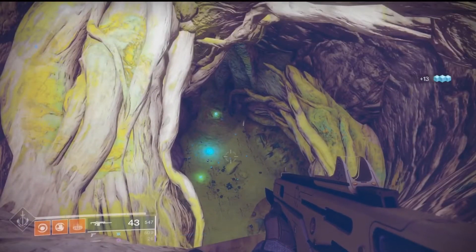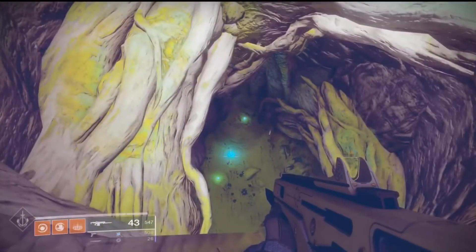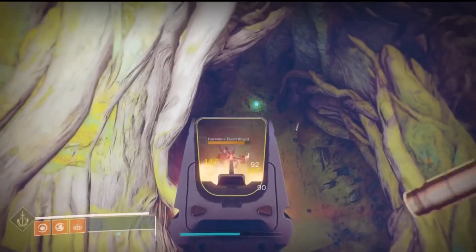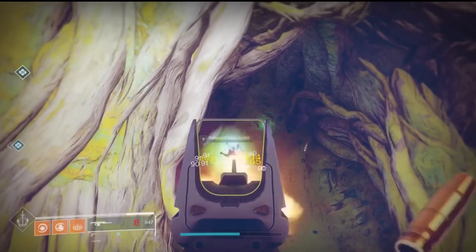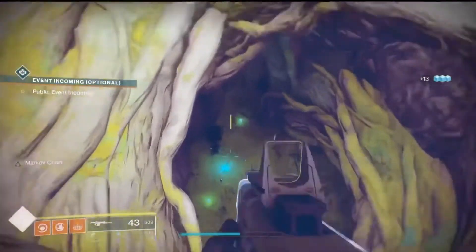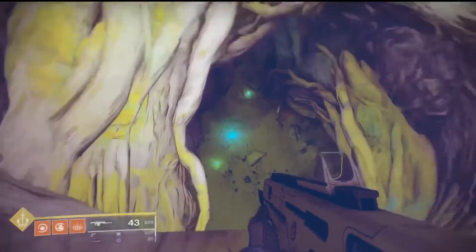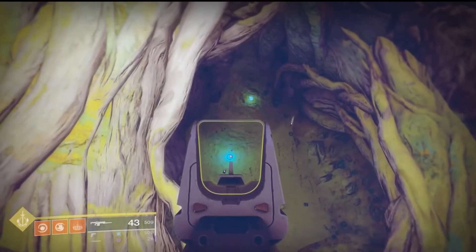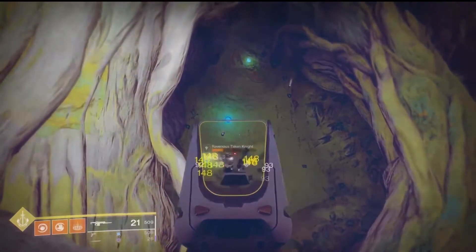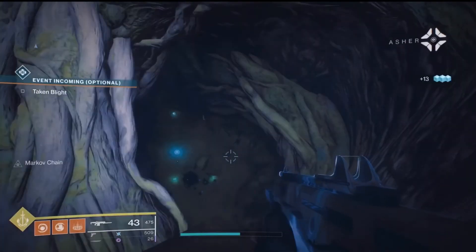If you do this for roughly 10 to 15 minutes you should get some good engrams. I already have two prime engrams right there. Just shoot him in the head and you should be fine. This is also good for glimmer — per kill you're getting glimmer, and there's more glimmer further down. This is also good for getting to 950 light, so if you're grinding and don't have a lot of time, just hop on and do this.